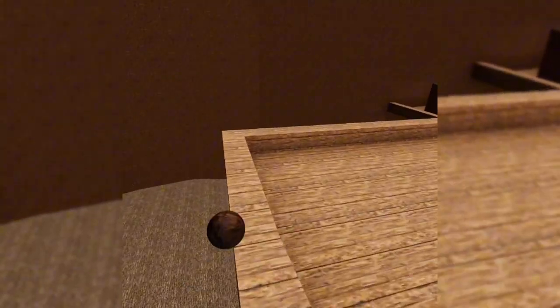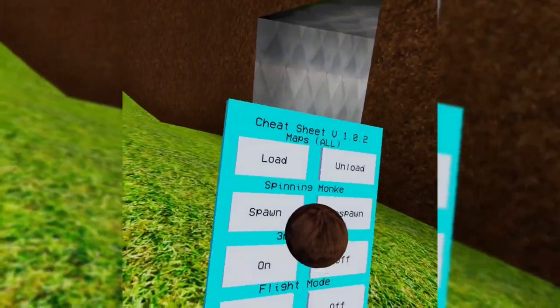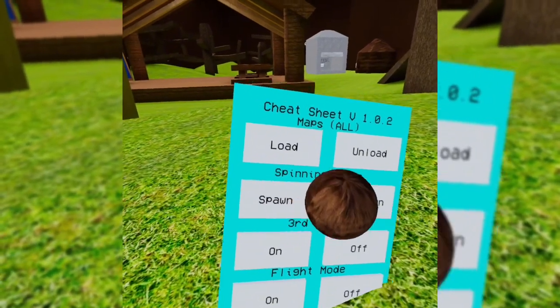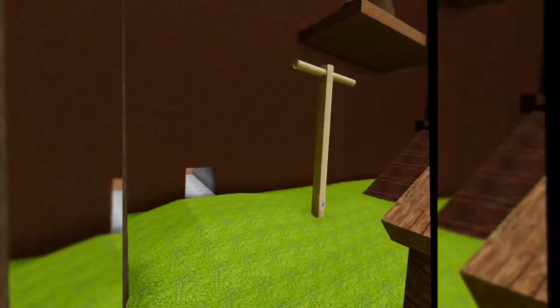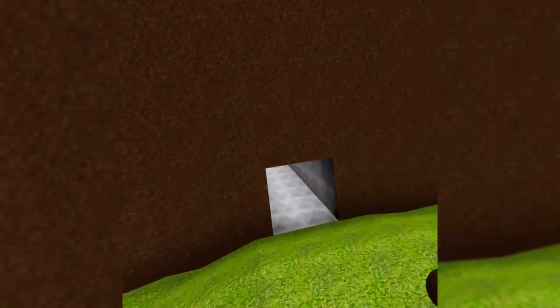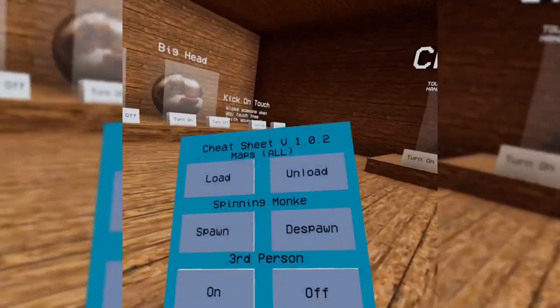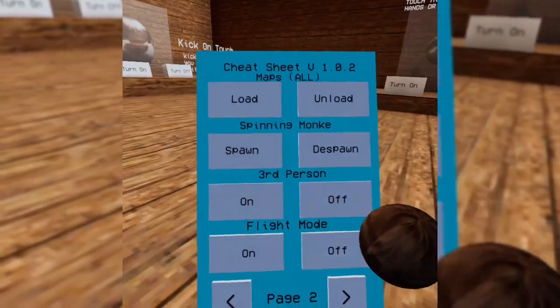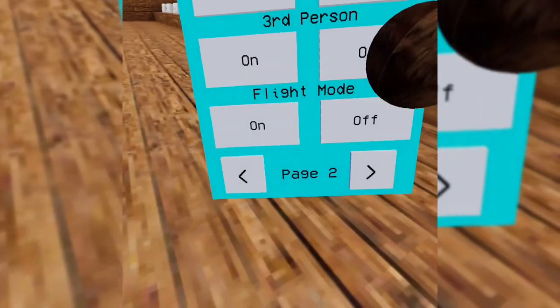I might as well show you guys the other stuff on the menu. I want to spawn — where does the spinning monkey spawn? That's my question. Does it spawn here? Nope. Does it spawn in here? I think it's maybe broken. Make sure you have third person — maybe take this off, you have third person. Let's see the whole planet.